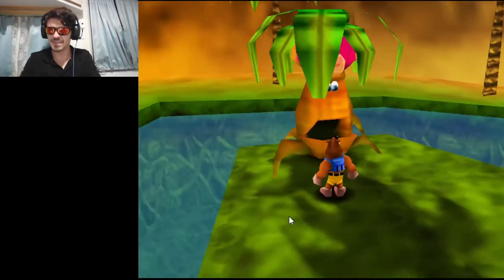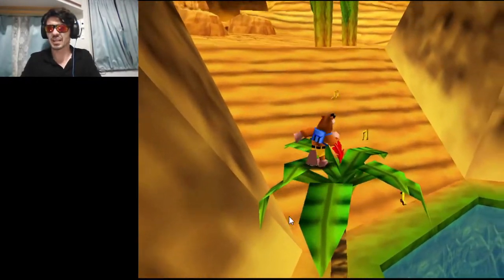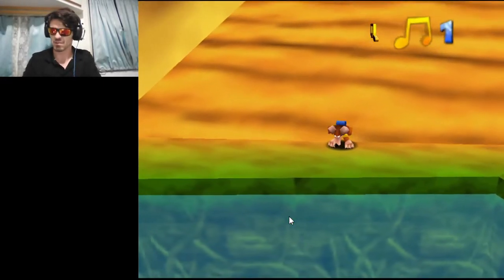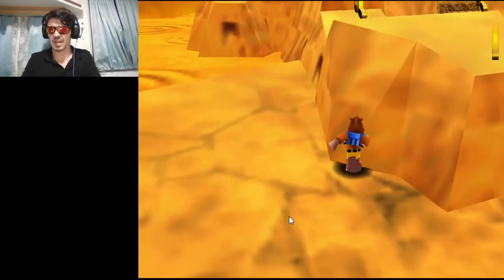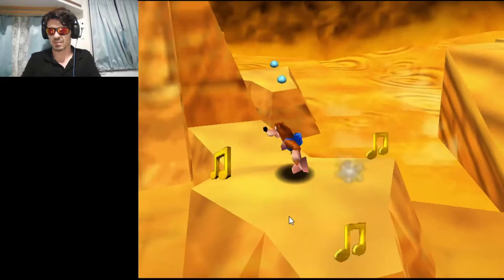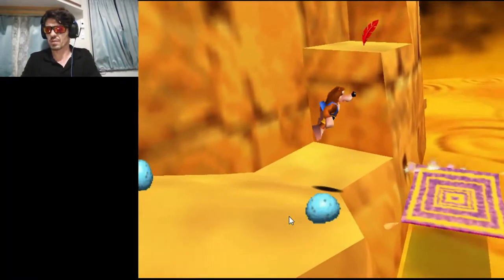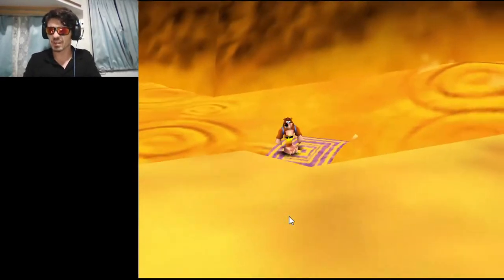You're surrounded by water, dickhead! Just send some roots out — you're a fucking tree. I wonder if it was an artistic touch that when we were in Treasure Trove Cove where there was water everywhere, all the trees had four feathers, but now that we're in this dry and dusty desert they only have one. Maybe I'm overthinking this. Alright, let's go to the top of this sphinx first. This is going to be fun using a keyboard.